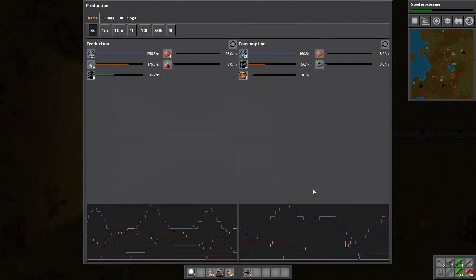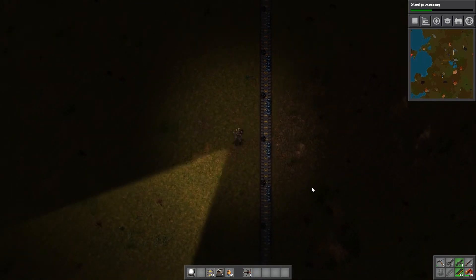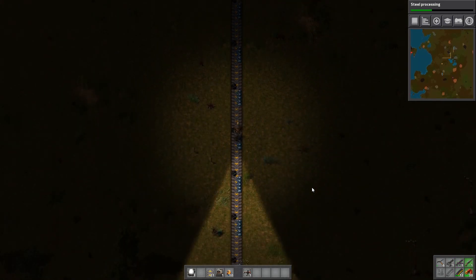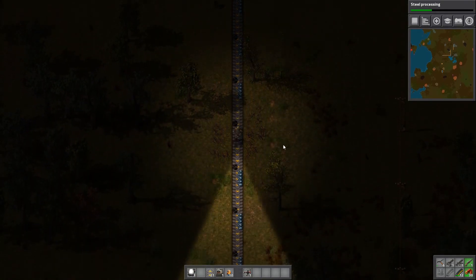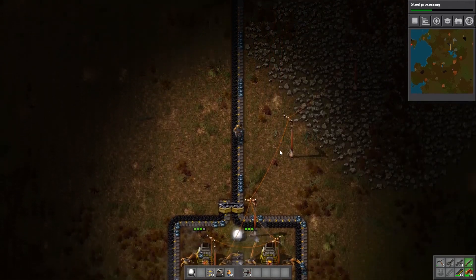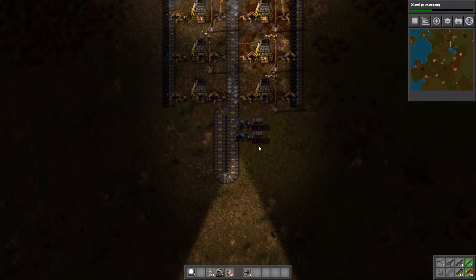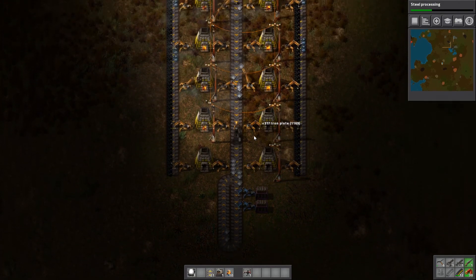We are now producing about 256 units of ore per minute - I like it. Just quickly check things out - is that an island? If that's an island with biters on it, we found Britain. Oh it's just a joke. We're getting a lot of iron plates over here - I like it.